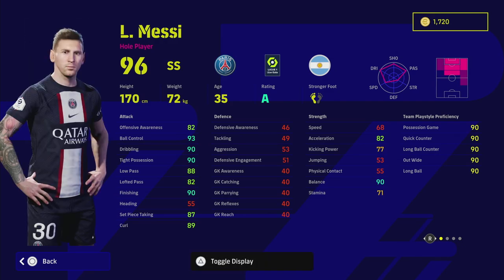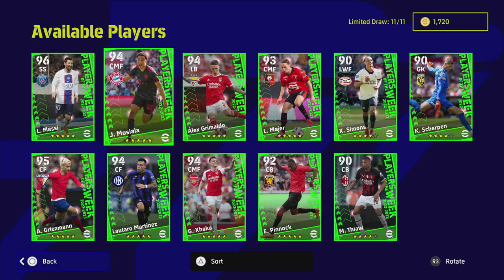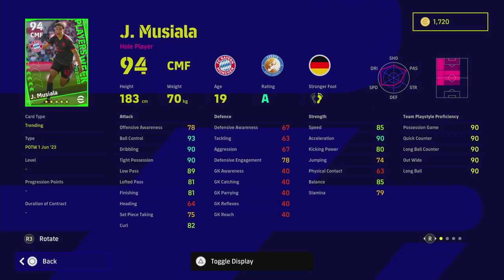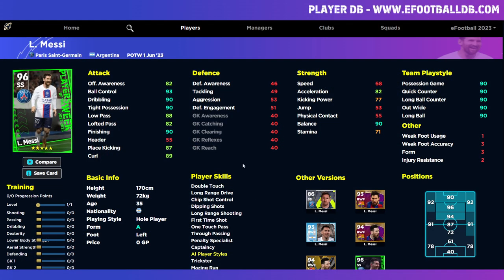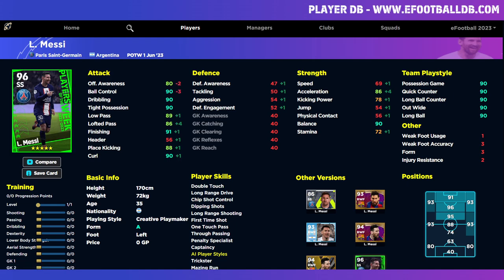Last but not least we have the maestro himself — Messi, fresh off the rumors that he could be joining Ronaldo over in that league. We have a whole player Messi. I think this Player of the Week selection is quite decent — any of these five or six you get are going to be pretty decent. Musiala, Messi, Griezmann, and I'd even throw Grimaldo and Martinez in there. With Messi — you know what you're getting. The one thing I will say about Messi in any of his cards is the lack of acceleration is a little bit of a concern unless you train it up max.